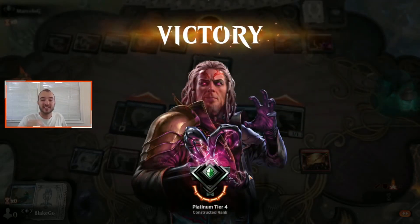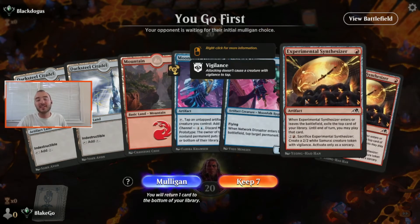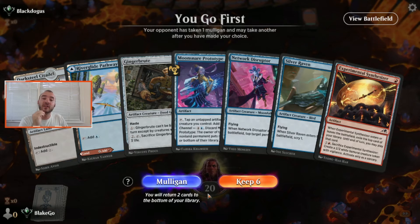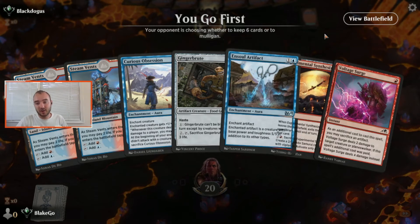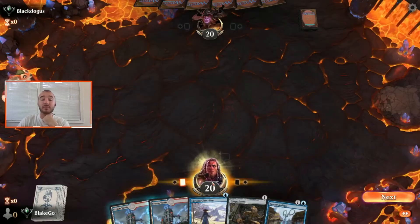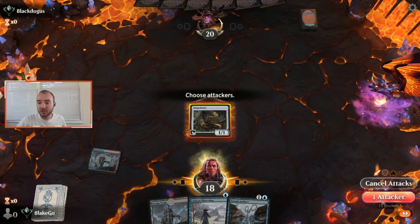Once again we have an awkward situation without all our colors. I'm tempted to go for the Synthesizer but since we couldn't even play a blue source if we got it off turn one, I do think we have to mulligan. Another really awkward one without all our colors — going to five seems so bad, but I don't think we can keep that either. Okay, all of our colors on five cards — if we can get a Gingerbrute going and then follow it up with an Obsession I think we keep these five cards. Pretty rough start, this will probably be the game that costs us our win streak.